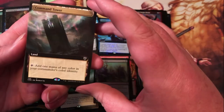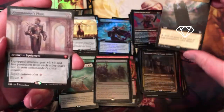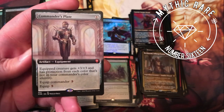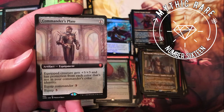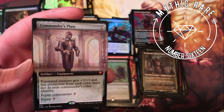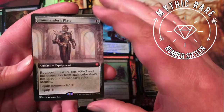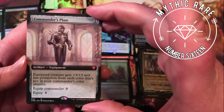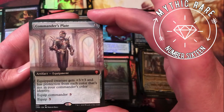Nice extended art Command Tower — can't complain about that. Commander's Plate — very nice. One mana for an equipment; equipped creature gets +3/+3 and has protection from each color that's not in your commander's color identity. Equips to your commander for three, or otherwise equips for five to any other creature. Definitely a very interesting mythic — pretty nuts in colorless or mono-color decks.